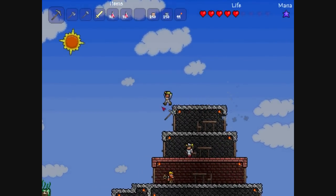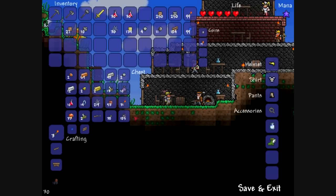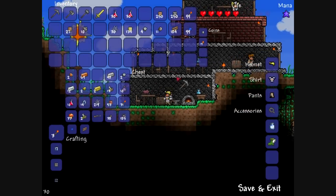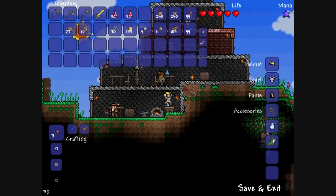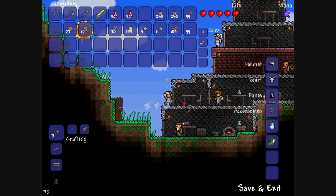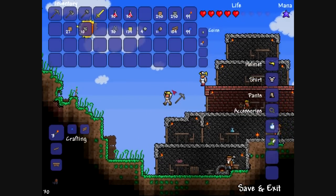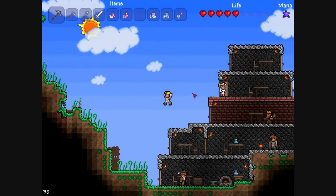There are two NPCs I know of that I can still have come in. I can get an arms dealer — he should be able to move in now because I found a musket after smashing a shadow orb — but I have no idea why he isn't moving in. It might be because all the rooms are full. The nurse is on the fourth floor and the demolitionist is right in the middle. There should be space for two more NPCs: the arms dealer and the dryad once I kill the Eye of Cthulhu, which should be very soon.